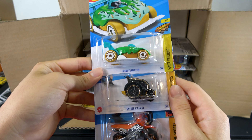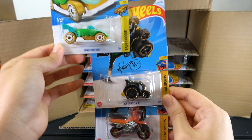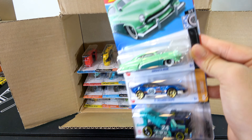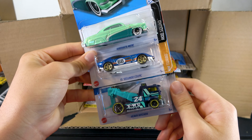Next we have the Donut Drifter, Wheelie Chair, an HW 450F, Hero Hotta Merc, El Segundo Coupe, and Heavy Hitcher.